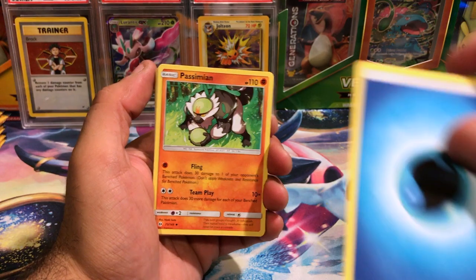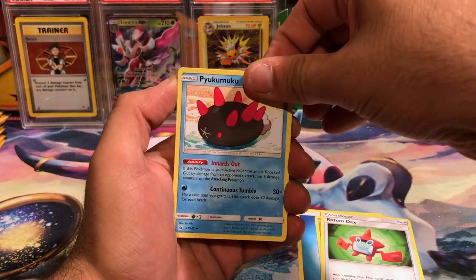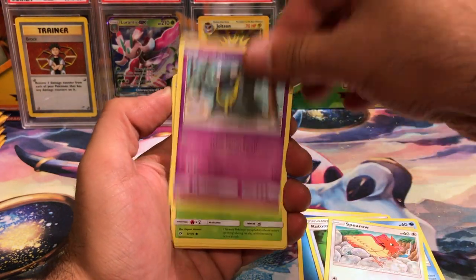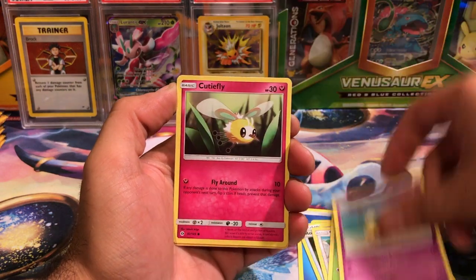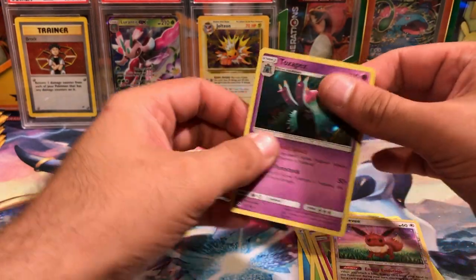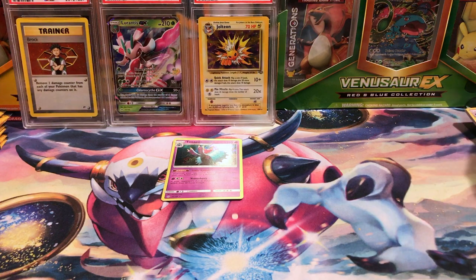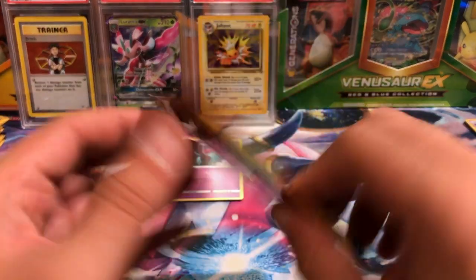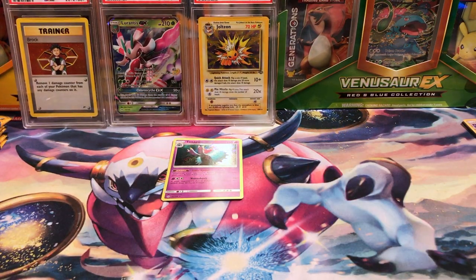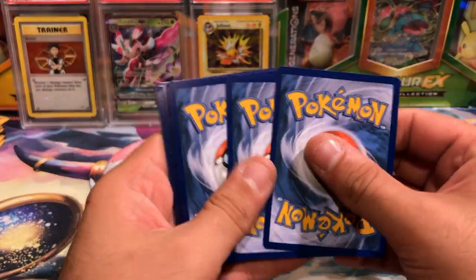We've got a water energy, Passimian, Rotom Dex, Rowlet, Drowzee, Cutiefly, Eevee reverse, and a Toxapex holo. All right, so that's pretty good. The next pack does have a code card — that is good, so we'll set that aside.